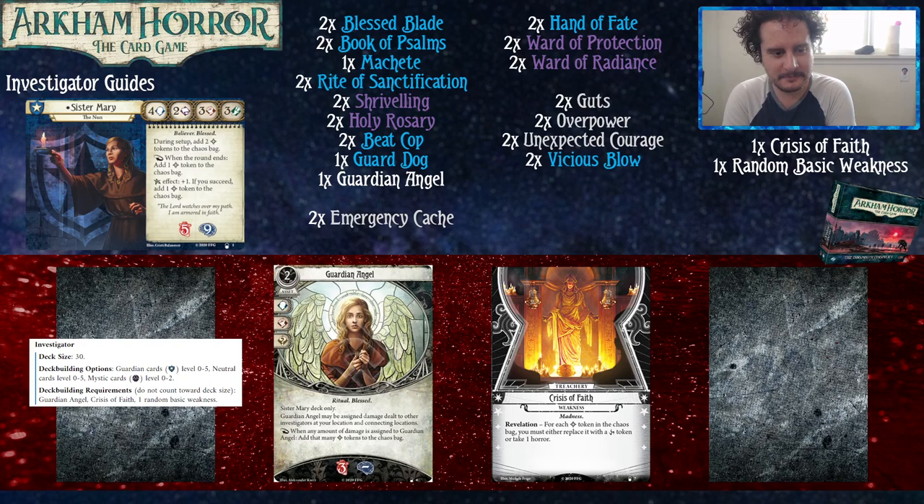She's a Guardian investigator. She plays Guardian 0-5 and Mystic 0-2. Standard deck size 30. She's got a pretty okay stat line: 4 Willpower, 2 Intellect, 3 Fight and 3 Agility. 4 Willpower and 3 Agility is a pretty solid place to be defensively, and then the 3 Fight and the 2 Intellect — you'd kind of rather have it be like 4 and 1, but what can you do?